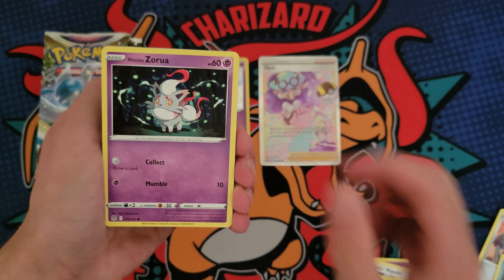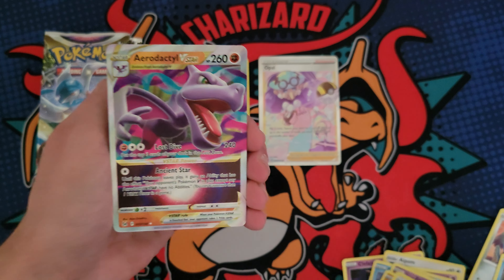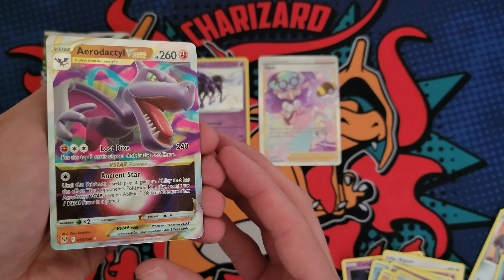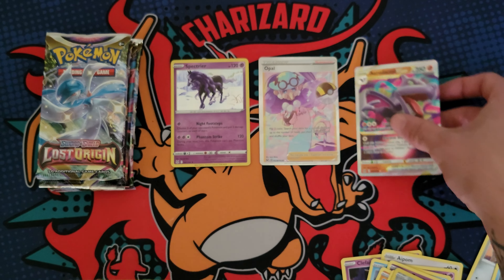Any more fire in here? We got the Zora Binnacle, Gumi, we got a Stunfisk, and an Aerodactyl V-Star! Let's go — it's not the Alt Art, but it's a V-Star. Super sweet.